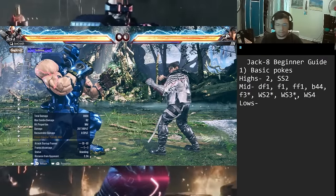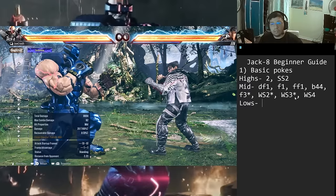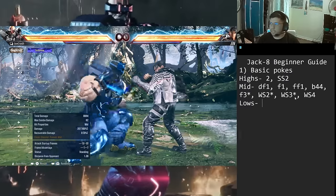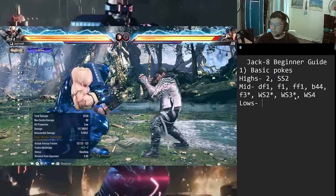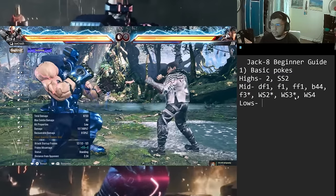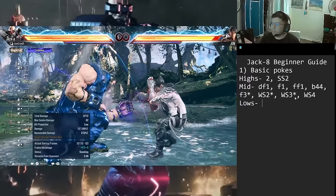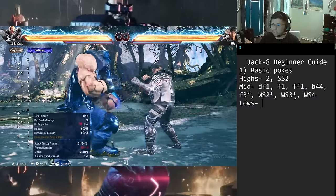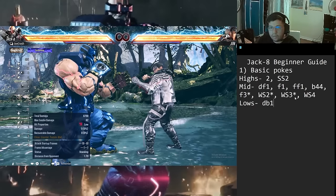For lows — lows got heavily nerfed in Tekken 8 overall, but there are still solid ones. The classic down-back 1 is now plus one on hit instead of plus two — a slight nerf — and a damage nerf going from 14 to 13. Still 12 frames, still good range, minus 12 on block — not minus 13. Pretty safe, and of course it's one of Jack's key lows.